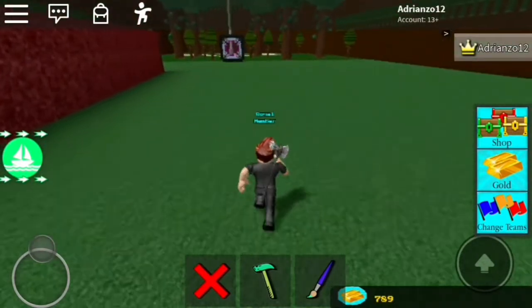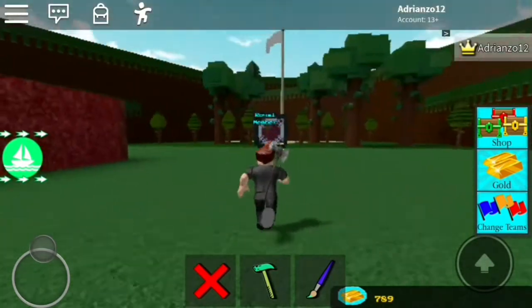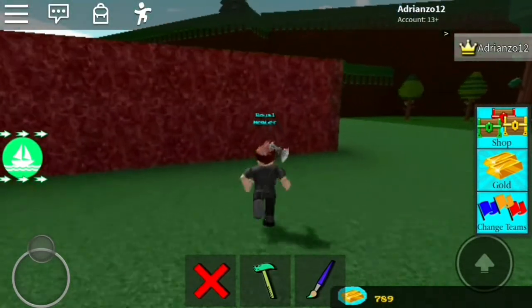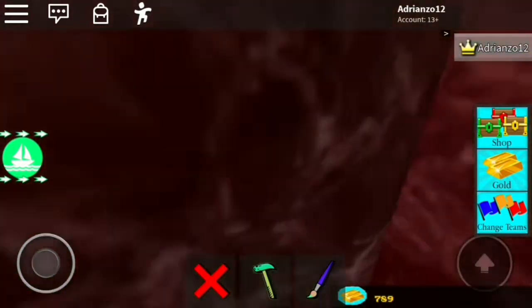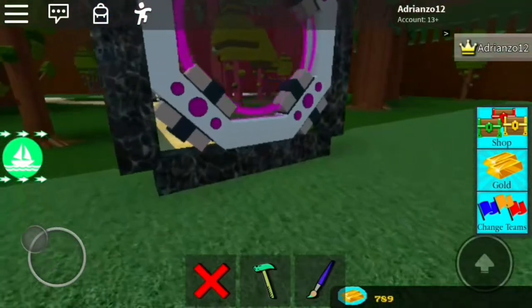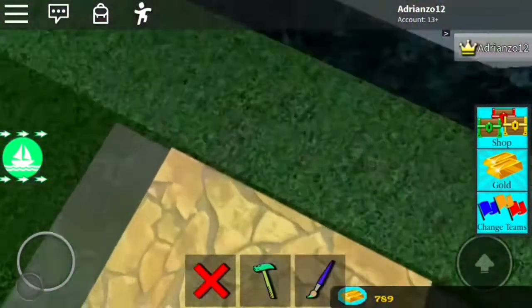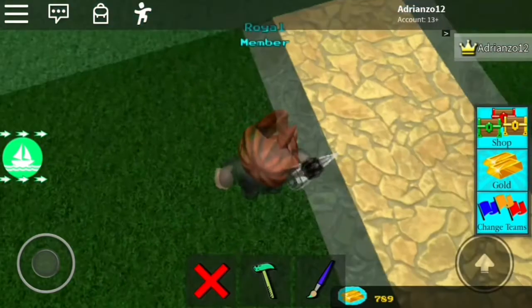So we need to make a nether portal and build it with these type of blocks. Since they look — they don't really look too smooth, they don't look too grainy. I don't think it'll teleport. Oh, it does teleport. Let me know. I don't wanna go back in there.